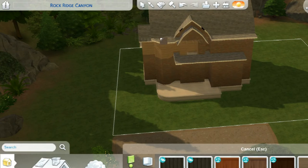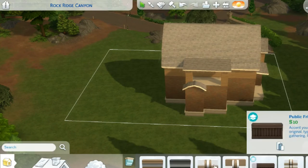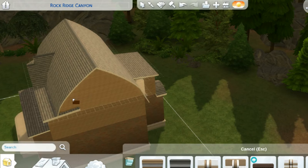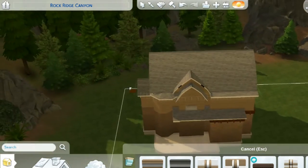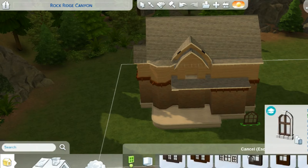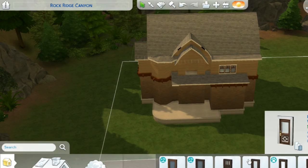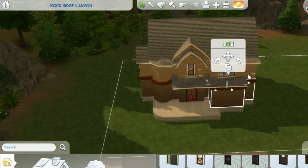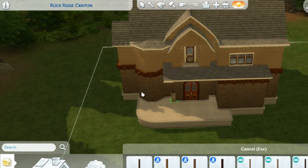I keep putting these builds in my save — I put this one in Glimmerbrook. Maybe it's because I've been watching The Good Witch on Netflix, and subconsciously I chose it. A lot of people are doing more traditional houses but this one has a witchy vibe, which I like. This is actually the Charm family's house and I added a cat to their household named Salem, from Sabrina the Teenage Witch.